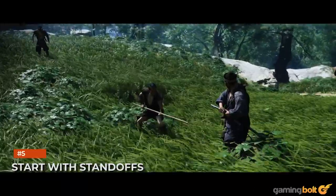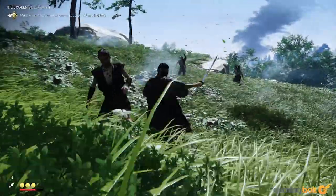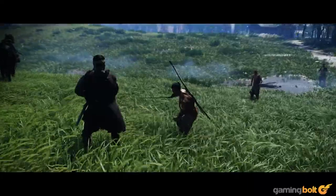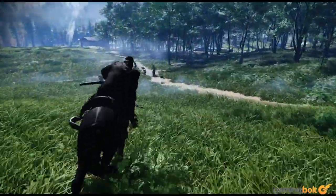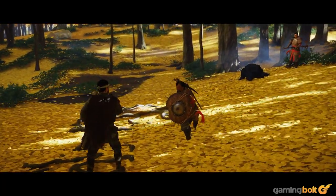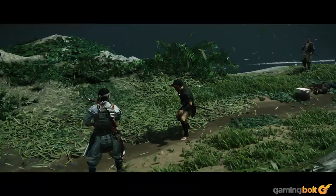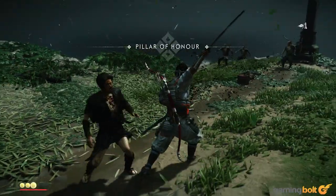Stances, parries, and dodges are for when you're in the thick of combat. To make sure you enter fights with a boost, engage in as many standoffs as you can. Often, the game will give you the option to engage a single foe in a one-versus-one standoff to initiate combat — take this option whenever you get it. With every successful takedown, you automatically enter combat with a healthy amount of resolve, which makes things much smoother for the rest of the fight.